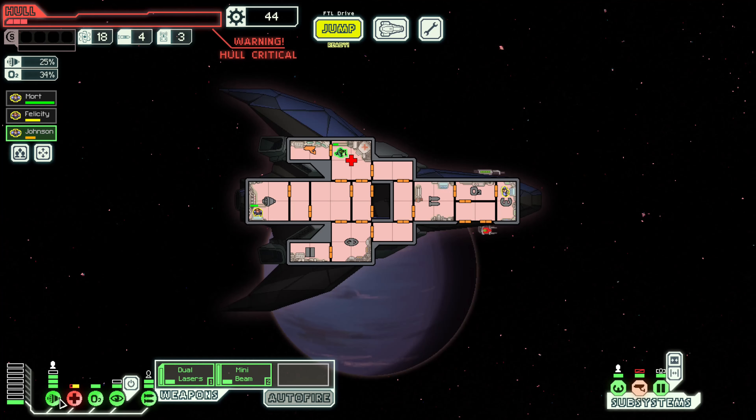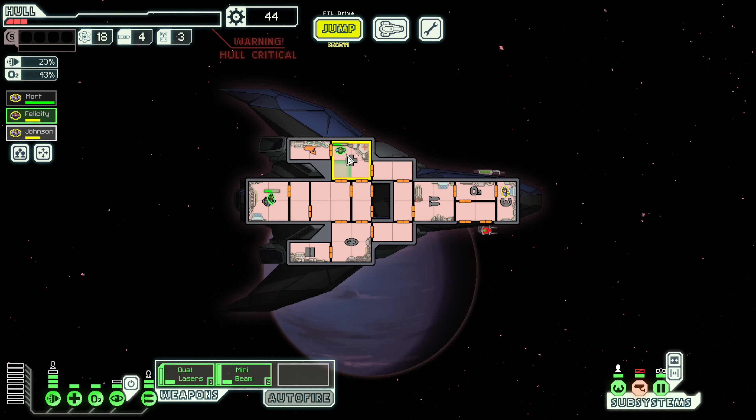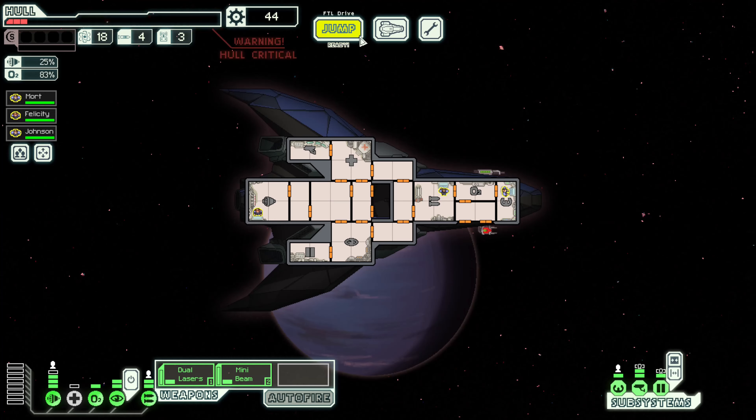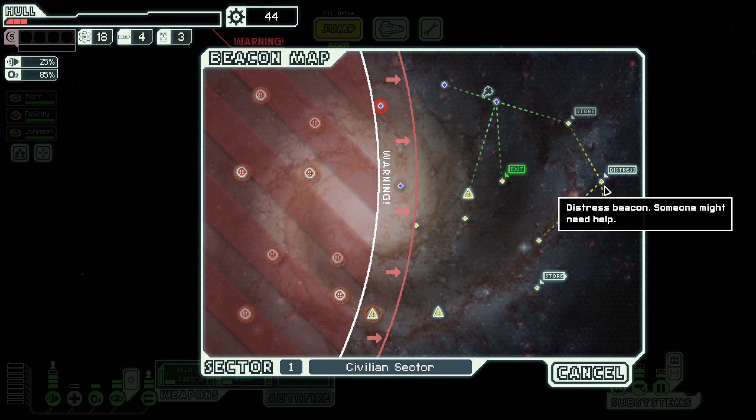Let's make sure we get our medical bay healed up — our pilot seems to be the only one in good health. Let's save power from our engines and put that towards healing. We'll get everybody back to battle stations and put power back towards cloaking. The next thing we could go to is a store — that'll give us some healing, that could be really really nice. The stores always have healing, but the question is could we take one more fight?